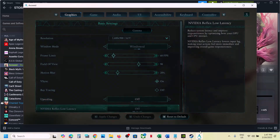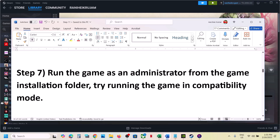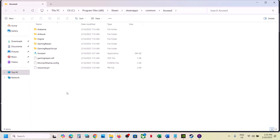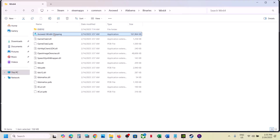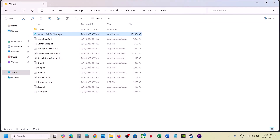The next step is to run the game as an administrator from the game installation folder. Right click on the game in Steam, select Manage, then click on Browse Local Files. This takes you to the installation folder. Open the Alabama folder, then Binaries\Win64, select the exe file, right click, go to Properties, go to the Compatibility tab, and put a check on 'Run this program as an administrator.' Hit Apply, click OK, then double-click to launch the game.